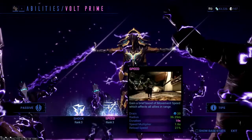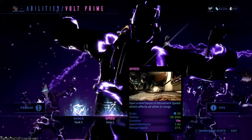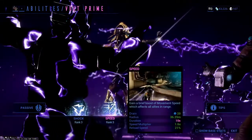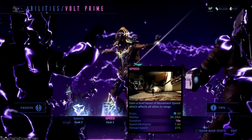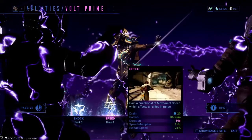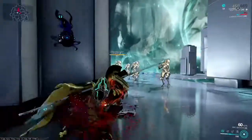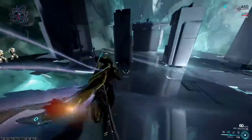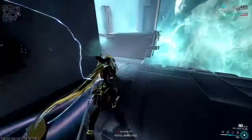Volt's second ability is Speed. If you wanted to be Usain Bolt on drugs, this ability is for you. With enough ability strength, you can go super fast like Sonic. This also increases your Attack Speed, Reload Speed, and of course Movement Speed. With enough duration, it can last upwards of 30 seconds. As shown here, it makes Volt go incredibly fast for about 10 seconds with the mods I have equipped currently.